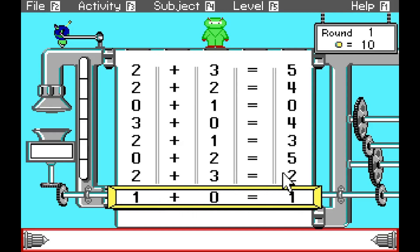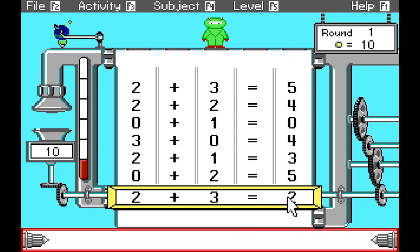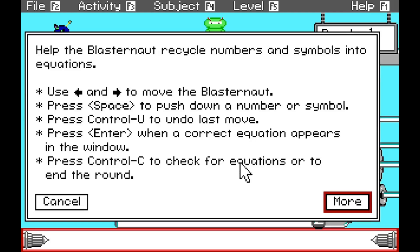Two plus three is not two - it is five. So do we pull the lever if it's correct? You could tell me what to do. Two plus three is five. That didn't work. What do I do here? Help - F1. Use arrows to move the blaster. Press space to push down a number or symbol. Press Control+U to undo last move. Press Enter when a correct equation appears in the window. Press Control+C to check for equations or to end the round.